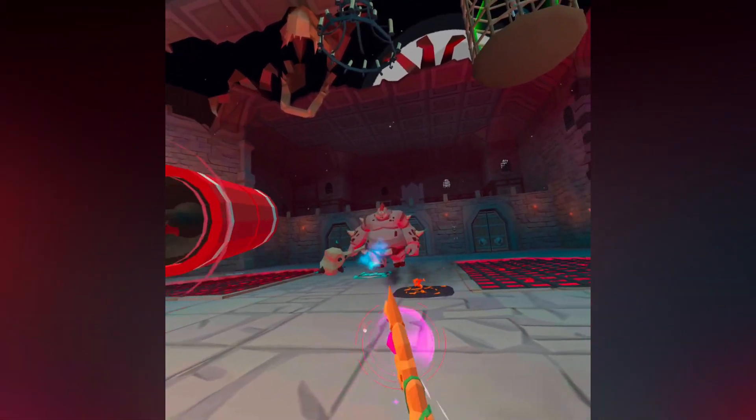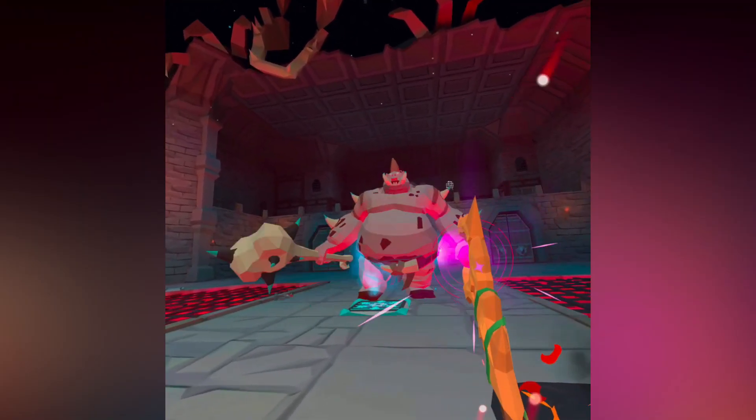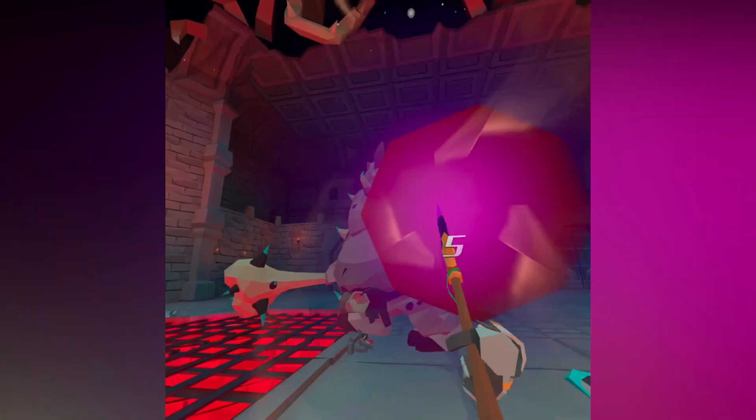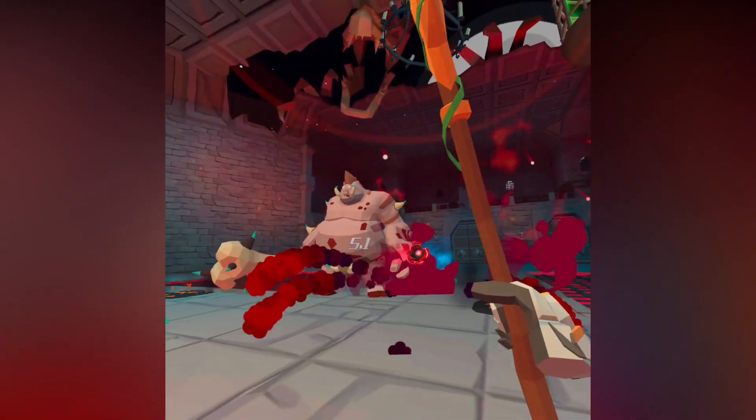There are even epic boss battles. Quick tip: you should really save some traps for the boss battles as they can take a lot of hits before going down — I really got my butt handed to me. The graphic style is a little cartoony, but there seems to be a lot of blood and gore where the enemies can even explode at times with their limbs flying off.